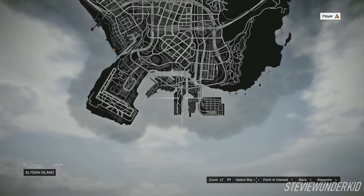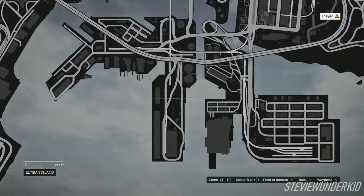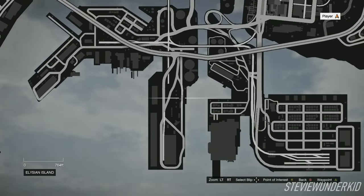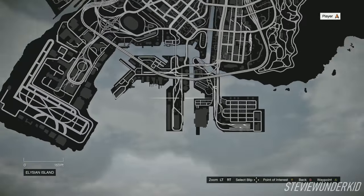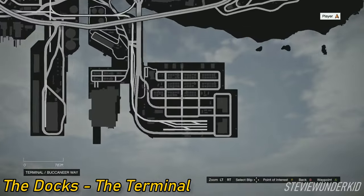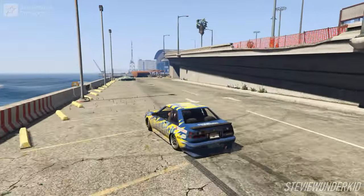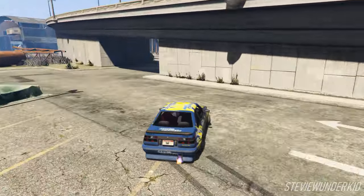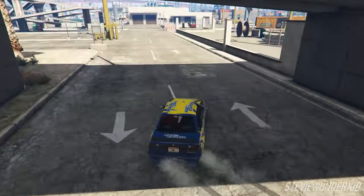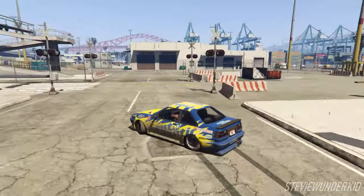Kicking off this list is probably the most well-known drift spot in the game, the docks. And because this is such a large spot, I'm going to be breaking this down and covering the Terminal and Elysian Island separately. First off, we of course have the Terminal. As far as I've seen, this is the more popular part of the docks, but for a lot of good reasons. There's a few different and very open areas around the Terminal where you can make up some really fun lines to take.